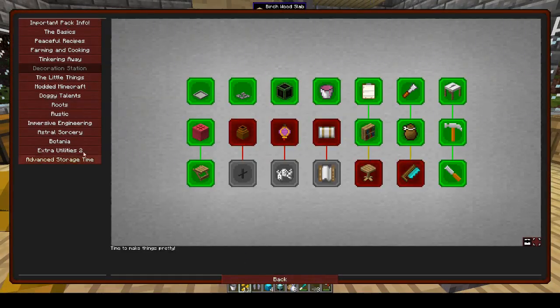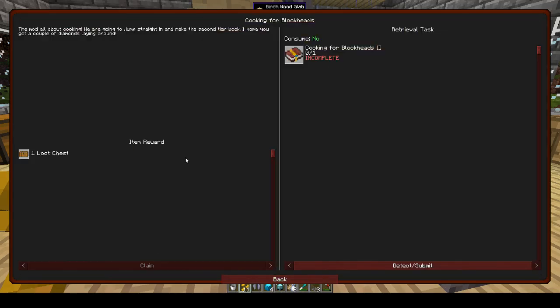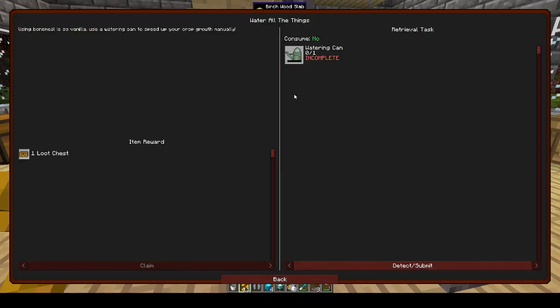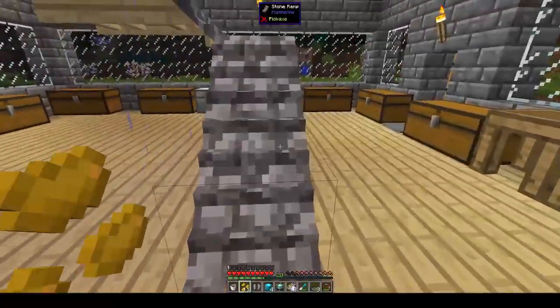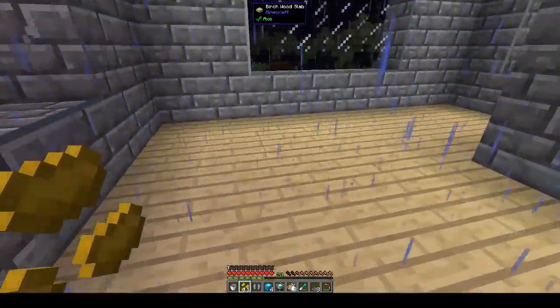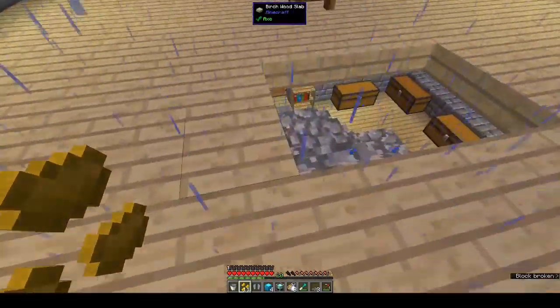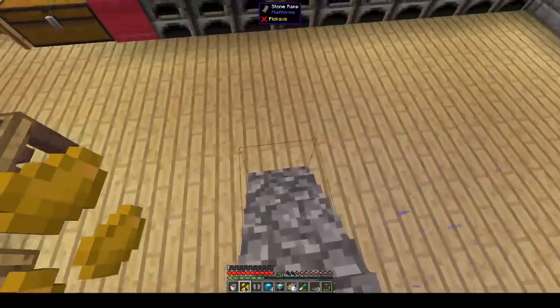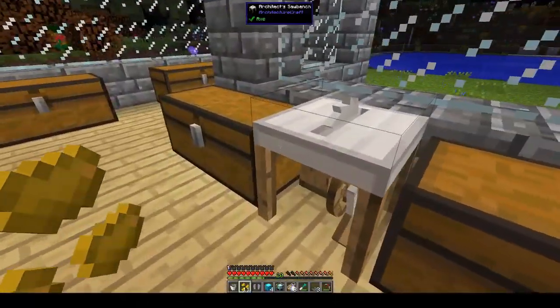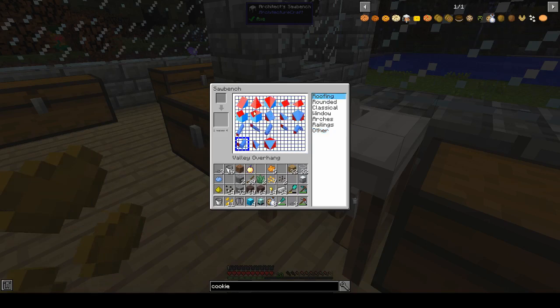Cooking for Blockheads is in this modpack and farming and cooking too. I think we could make some of this stuff in the next episode, at least the basics. We need to work out where to put the kitchen — you might put the kitchen up here. The possibilities are endless: we could make downstairs our work area and upstairs our living quarters. We need to make a roof, so let's go back to roofing.